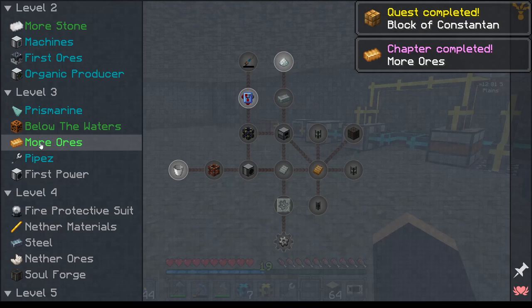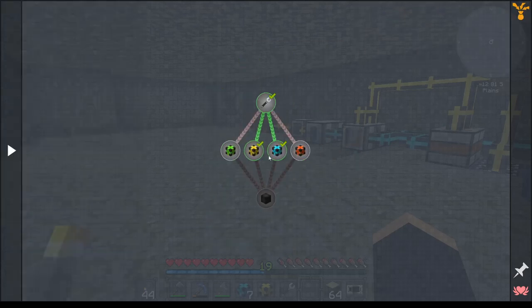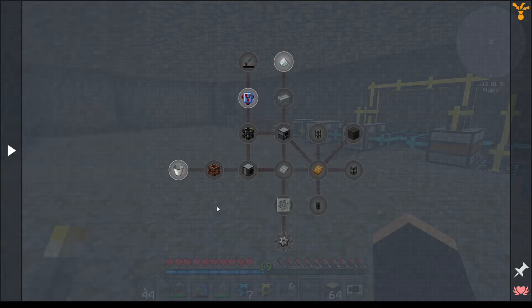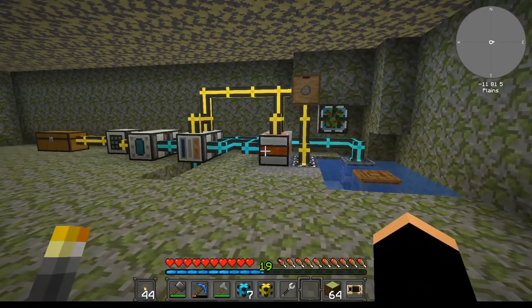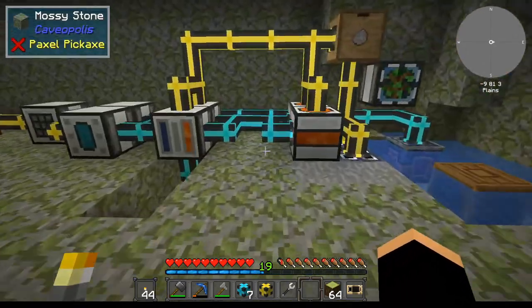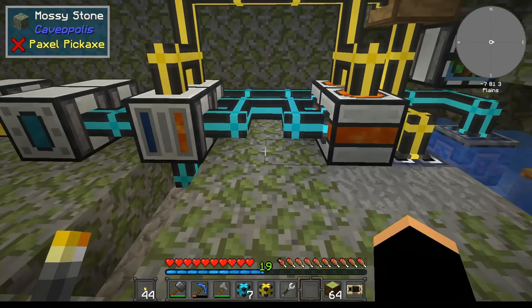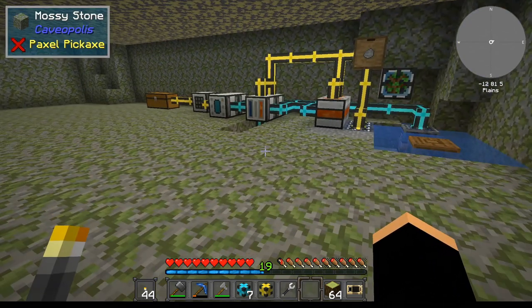That makes the block and completes the chapter — that was the Moros chapter completed. Pipes we'll get around to later. We're going to stop here at the first power stage, leave this running to gather more resources, and don't be surprised when we return for episode four — there's only one gap in between. This is Bobst signing off for now — have fun, enjoy yourself.